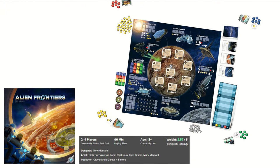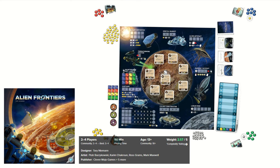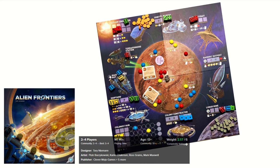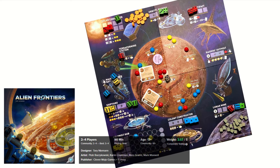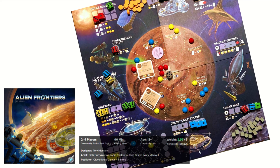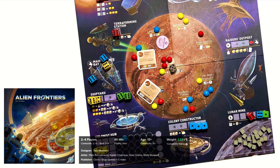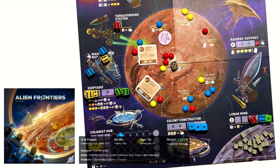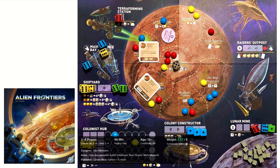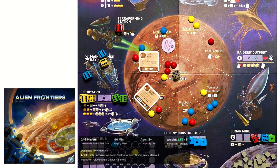Alien Frontiers is designed for two to four players and involves resource management and planetary development. The game is played on a board that shows the planet, its moon, the stations in orbit around the planet and the star. The players are given dice at the start of the game that represent spaceships, which they assign to orbital facilities to earn resources, expand their fleet and finally colonize the planet. You also place colony tokens on the planet to represent the amount of control you have over each territory, with territories exerting influence over specific orbital facilities.